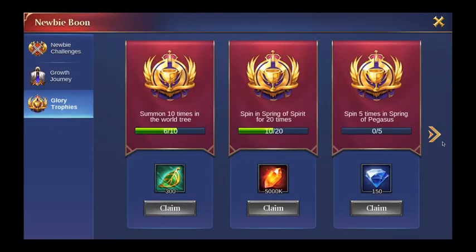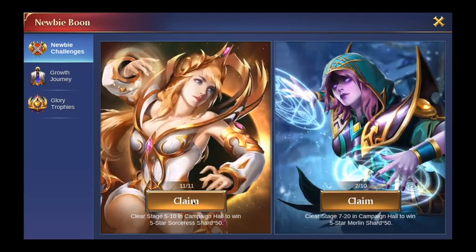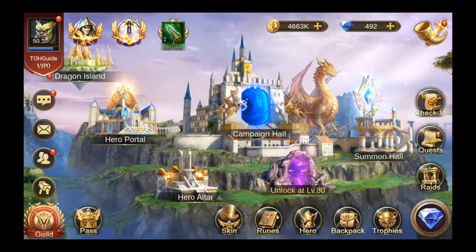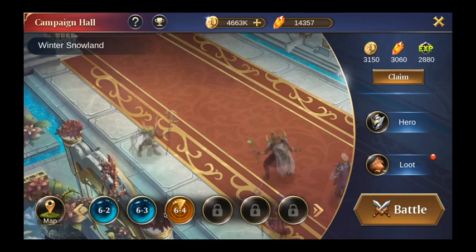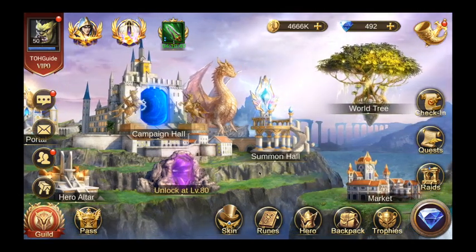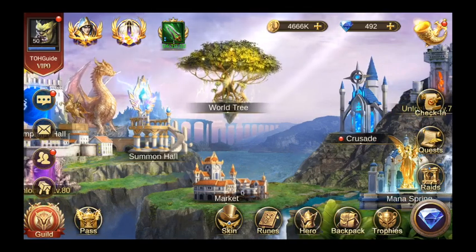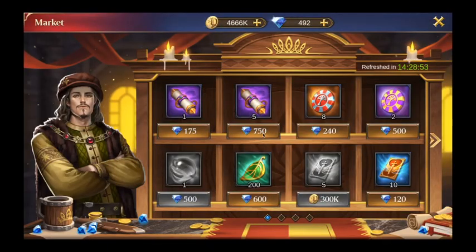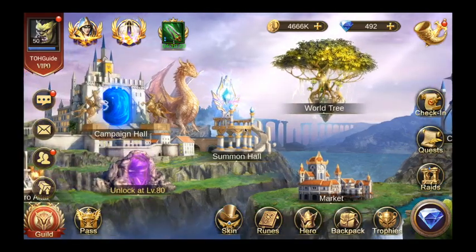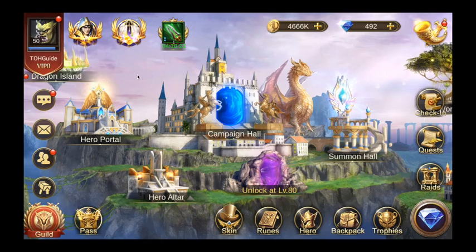You get scrolls through the glory trophy rewards and through the campaign — as you clear stages you get heroic summon scrolls occasionally. So you'll do those 20 summons in no time. If you're really eager to do them as fast as possible, you can spend 750 crystals to buy 5 scrolls, which will very quickly get you to the 20 summons and that free guaranteed 5-star hero.